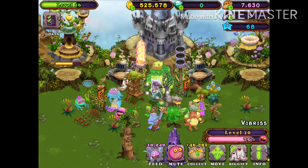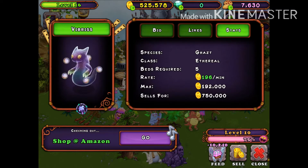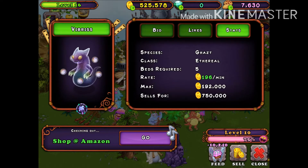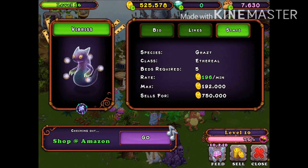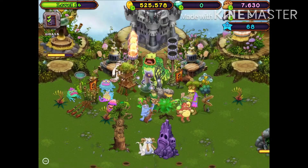And then second is the gas - these are hard to get. To breed them, it's an ant brat and a T-Rocks, or that's the best way. You can also breed them with an ant brat and an M3 cell monster. But as you can see, they give a rate of 196 coins per minute and make a max of 109,200. So that's very good.